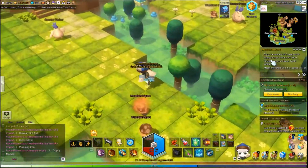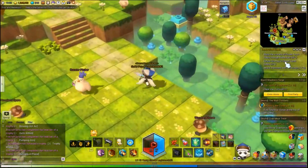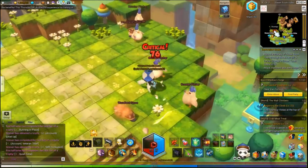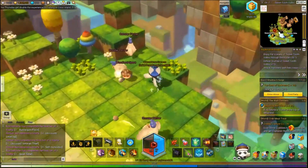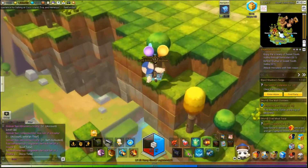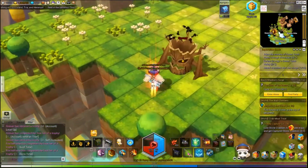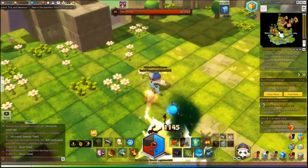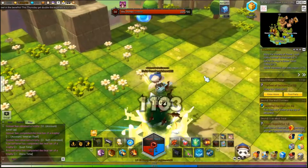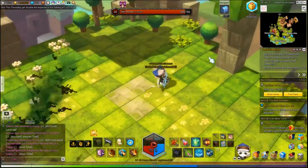Next I'm going to show you where you defeat Stumpy in Sweet Tooth Valley. He's just right up here — should be the Red Skull on the map. There's Stumpy. We just need to defeat him. I'm not going to do it right now; it takes some time.